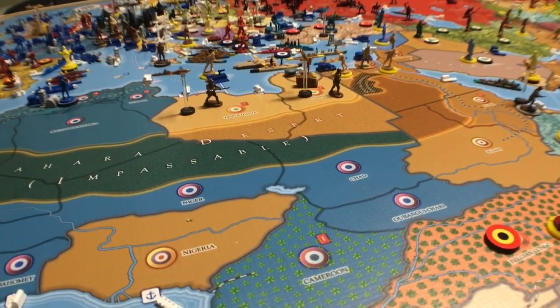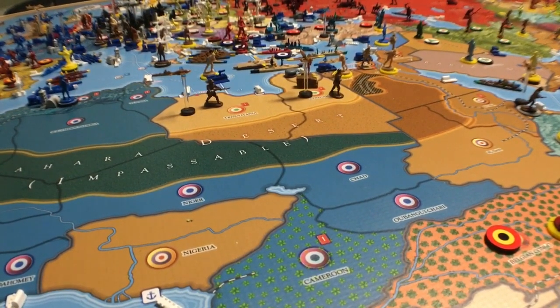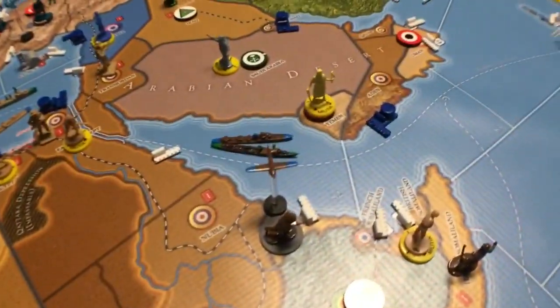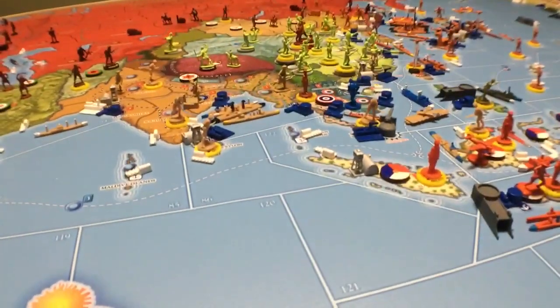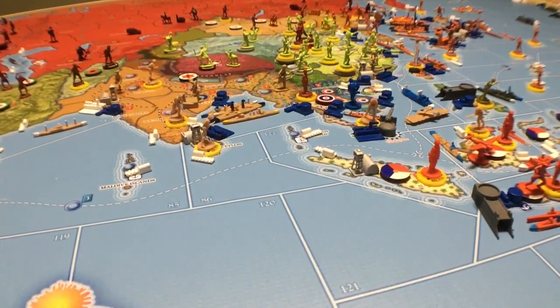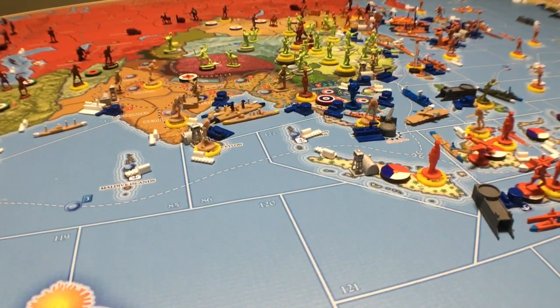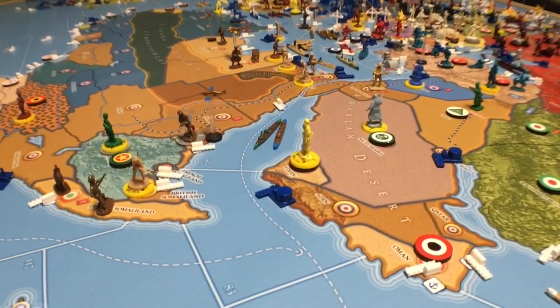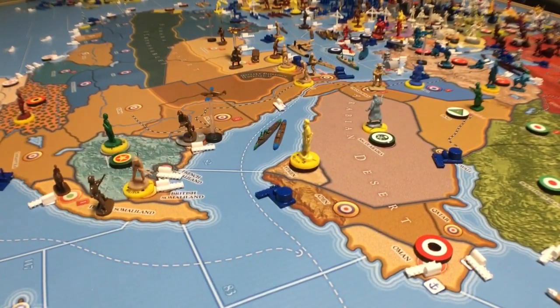Italy starts with a pretty good navy, and there are two more boats nearby — a battleship on the build queue, a heavy cruiser, and a submarine that goes on the board at game start. You've also got three aircraft already. It's a really solid starting position.